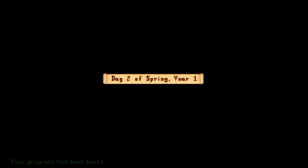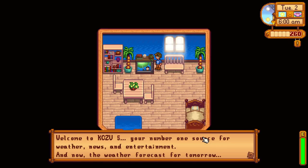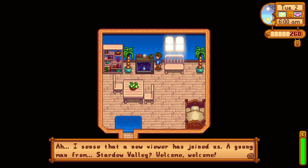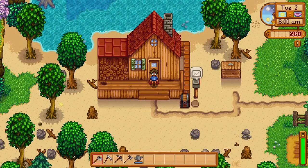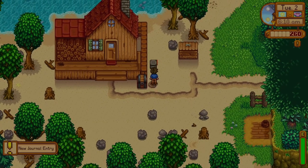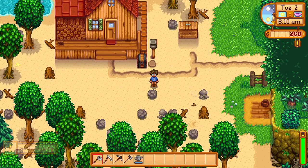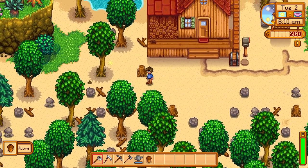We're at 260 gold already. Now that we're foraging level one we can harvest tree seeds. The TV weather report says tomorrow will be rain — the third day almost always rains. The spirits are very displeased. Willy leaves a message saying to come down to the beach, so we'll do that soon.